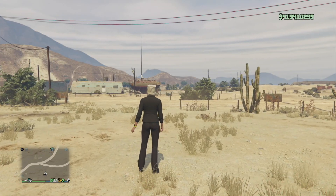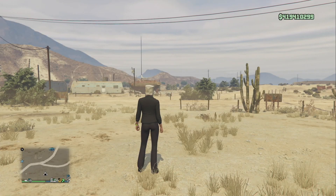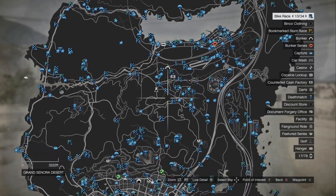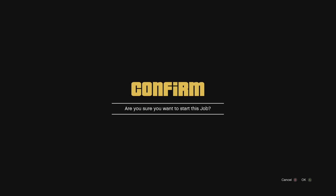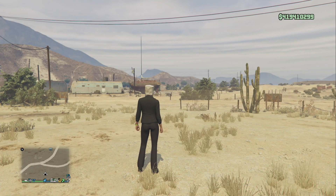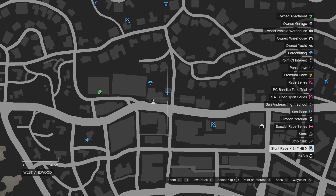Now I'll show you how to fast travel. I'm in a free aim lobby. If you start up any random job on the map and then join a friend in a different targeting mode and back out, it will fast travel you to the spot of the job you tried to start. Hit pause, go to the map, go down to your arcade, and select a job close to your arcade. Hit X to start the job on Xbox, host it, and wait until you load up into the menu of the job. Then go to the map and select the job closest to your arcade and accept it.